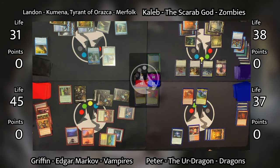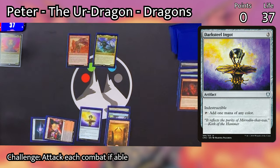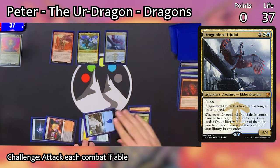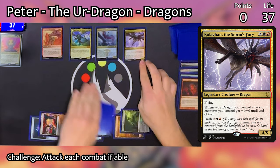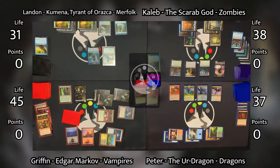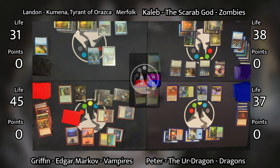Hope everybody likes their new hands. Peter goes to his turn, untapping and drawing, then immediately casting Darksteel Ingot. He then taps two mana — a blue and a white — to cast Dragonlord Ojutai. That's right, he just paid two for that Dragonlord Ojutai. That is crazy cheap. Then he spends the remaining two mana to cast Kolaghan, which gives creatures he controls +1/+0 whenever a dragon attacks. Really powerful play from Peter here, dropping those two dragons for close to nothing.